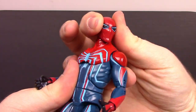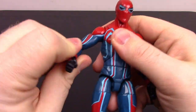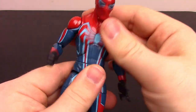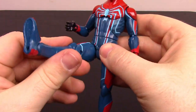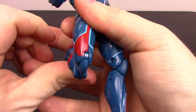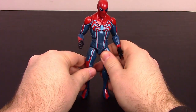For articulation, the head can twist around and nod. The shoulders come up about 90 degrees and rotate all the way around. There's a bicep twist and double elbow joint. The wrist can twist and flex. He's got an ab crunch and waist twist. Legs come up about 90 degrees and off to the side a good amount. There's a thigh twist and double knee joint, and the foot flexes and twists side to side. Very cool looking figure overall.